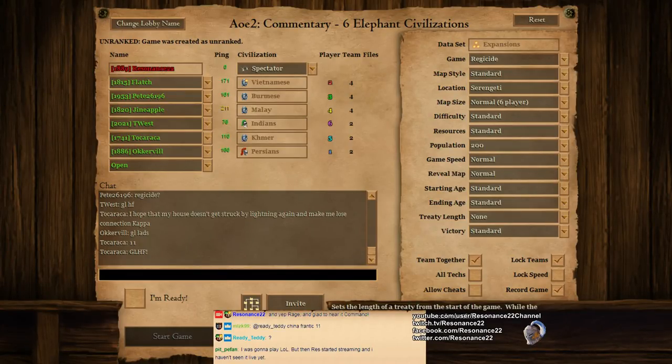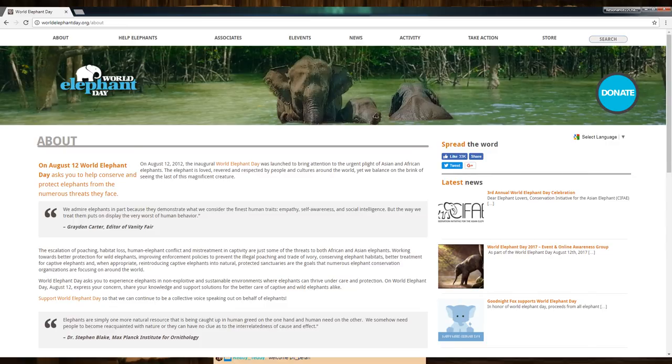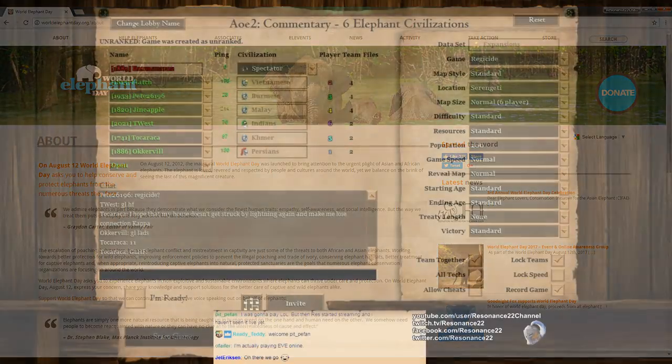All right, so for those of you just tuning in, we're about to spectate a 3v3 on-the-map Serengeti between my viewers as part of World Elephant Day. We're going to showcase the six different elephant units and civilizations in Age of Empires 2.